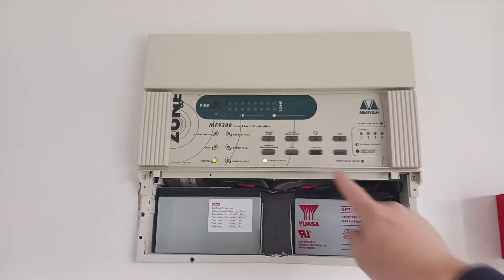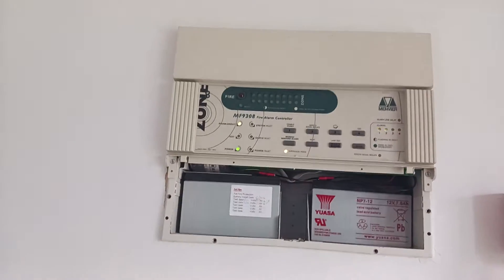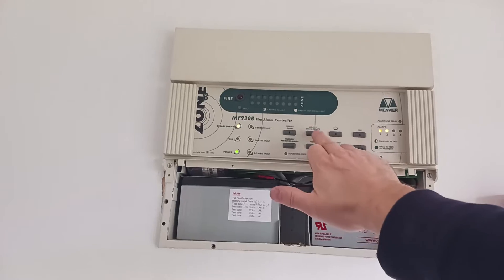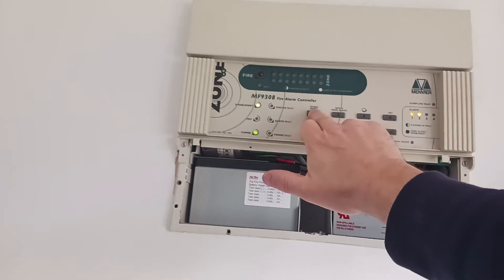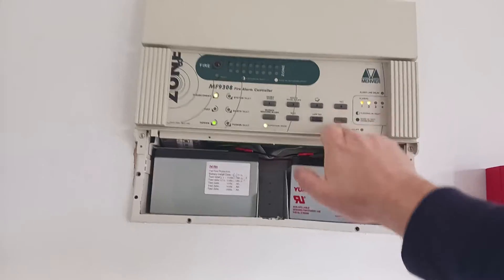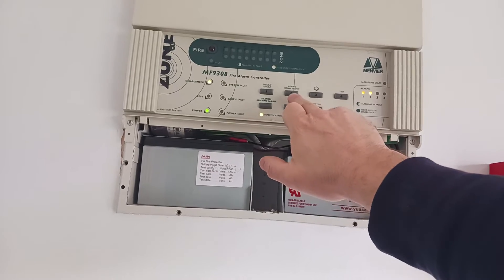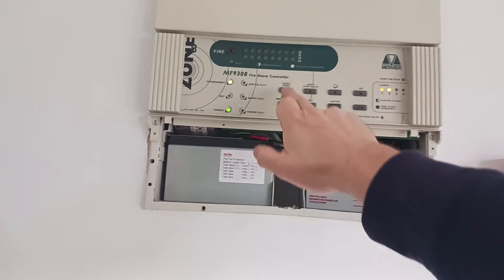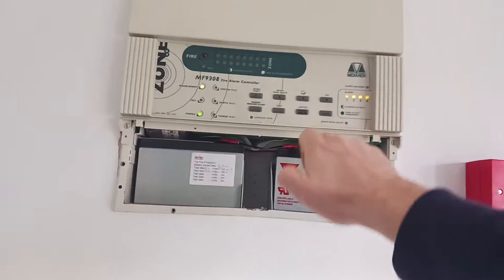Instead, go until you see alarm one and two lit up. Hit disable/enable followed by enter, then to stay on repeat the process: 2214 enter. This time light up zones three or four, then enable/disable and hit enter.